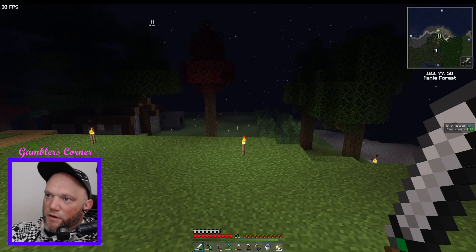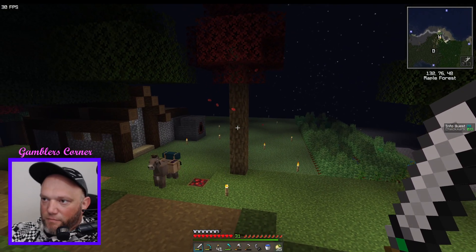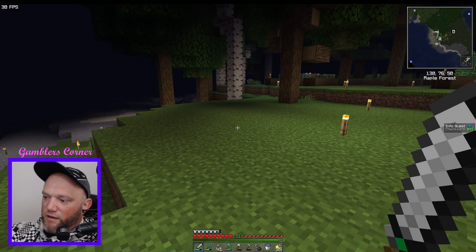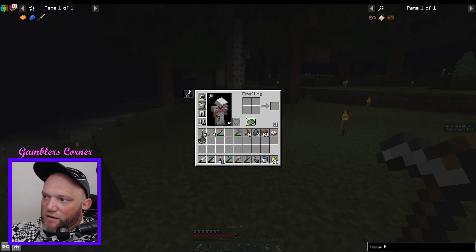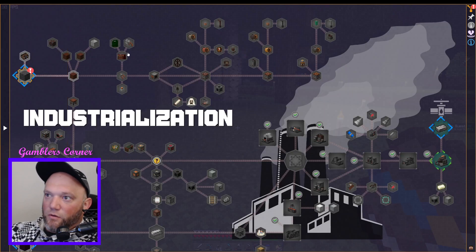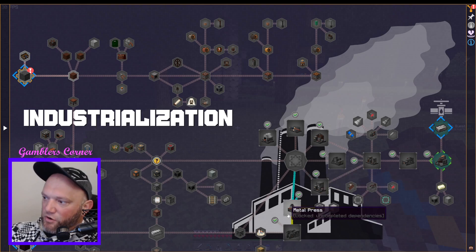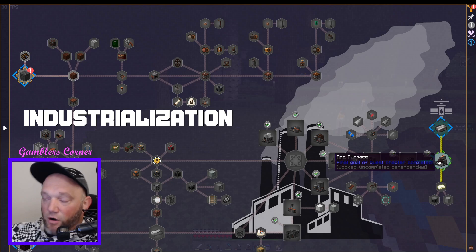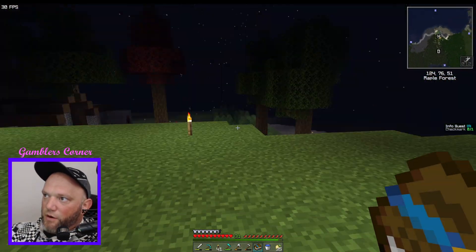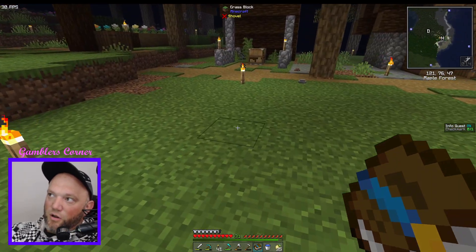I'm going to put some coal coke up here and then expand the flat area to make a bigger build. The thing about industrial multi-blocks in these mod packs is the blocks are massive — they all take up a lot of space. You've got crushers, refineries, industrial generators, fermenters, metal presses, excavators, arc furnaces — all multi-blocks, really bulky. You need a lot of room.